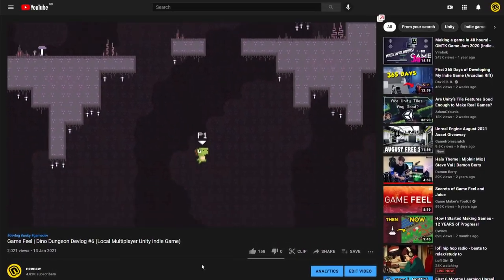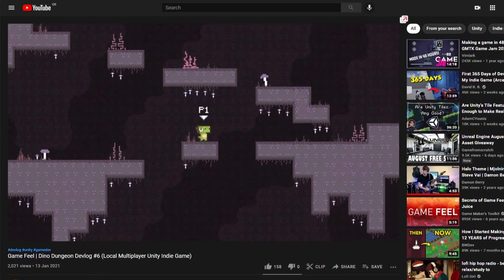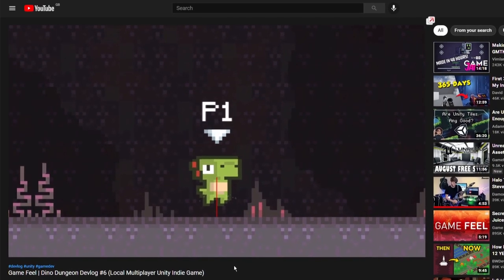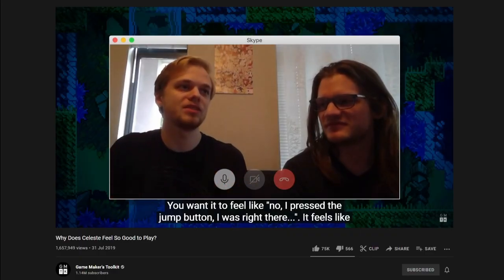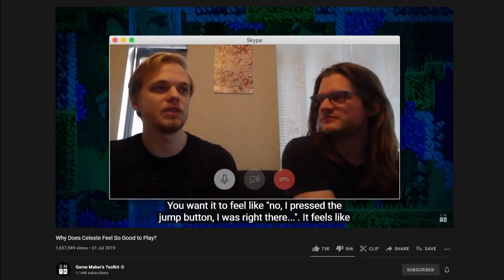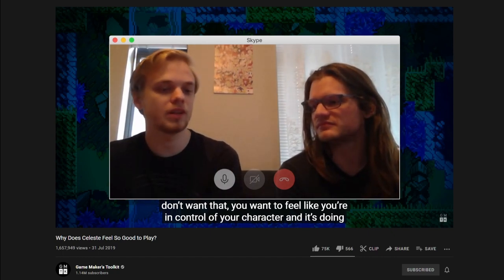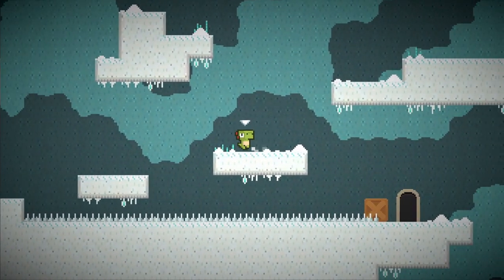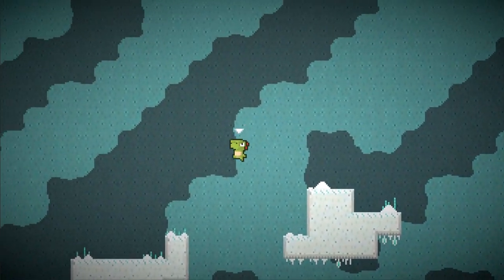In my game feel video I added coyote time as well as early jumping. These specific features enforce responsive design through forgiveness. The player pressed jump before they touched the ground — let them jump. Or the player ran off a ledge and then pressed jump late — still let them jump. The guys from Celeste said it's actually worse for the player to press a button and see nothing happen; players may feel that the button press wasn't registered and that your game sucks. You want to feel like you're in control of your character and it's doing what you want it to do. So here we're going to go even further — we will allow double jump anywhere at any time. Now when the dinos have jumped they can jump again, just once though.